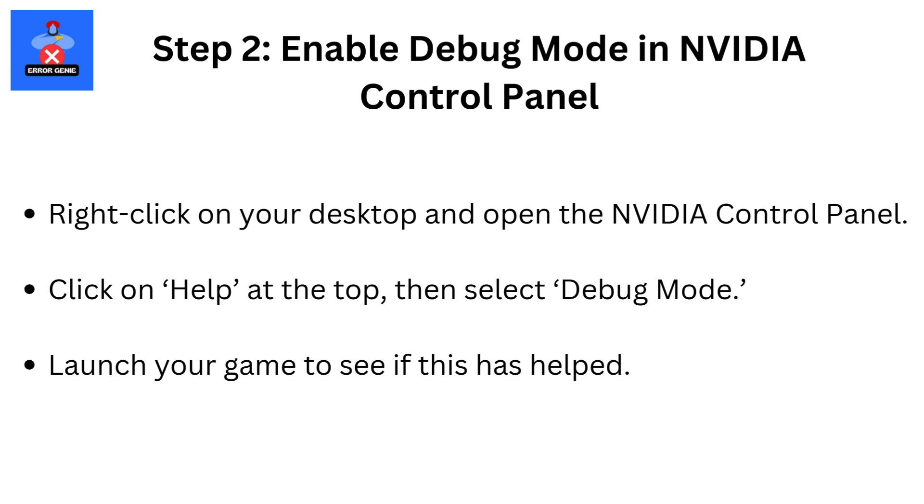Step 2: Enable Debug Mode in NVIDIA Control Panel. Right-click on your desktop and open the NVIDIA Control Panel. Click on Help at the top, then select Debug Mode. Launch your game to see if this has helped.